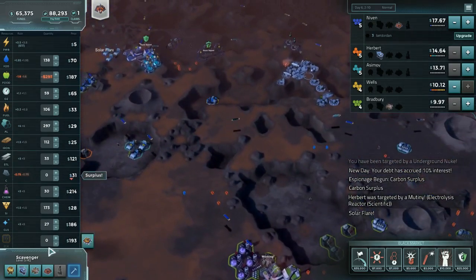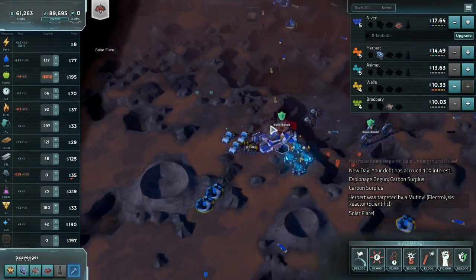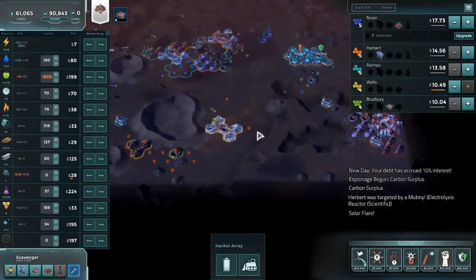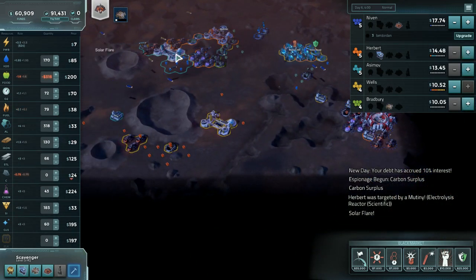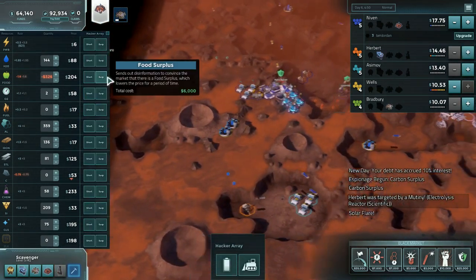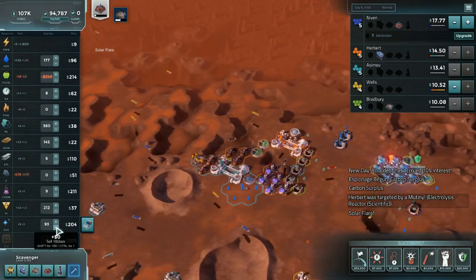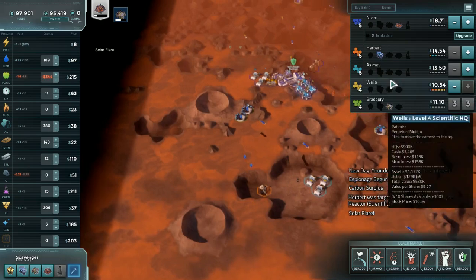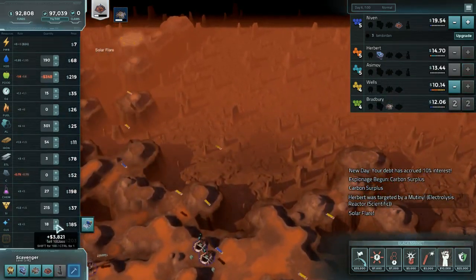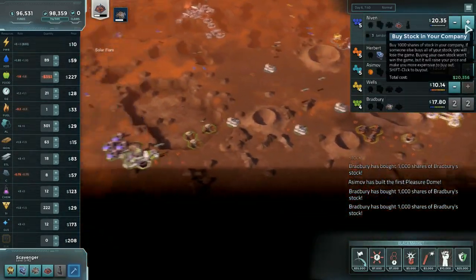Did we ever put farms down? No — let's get that lab down. That was another thing I talked about. Should be okay; we can even potentially goon squad it. Could short chems, but this guy has so much production up, I'm not sure I want to. There are options, but I don't think any of them are good. So I'm just going to surplus food to try and hurt everyone at once. Now, if somebody starts buying me behind this... yep, there we go. Scared, Bradbury. Good.